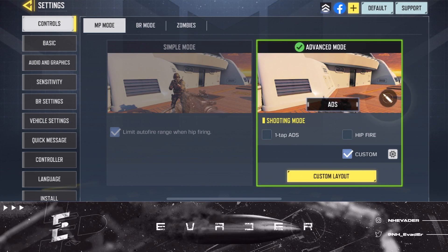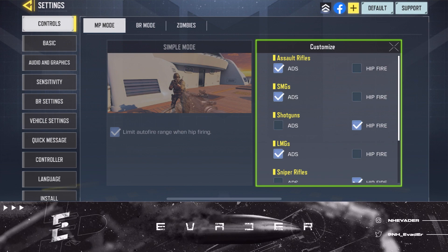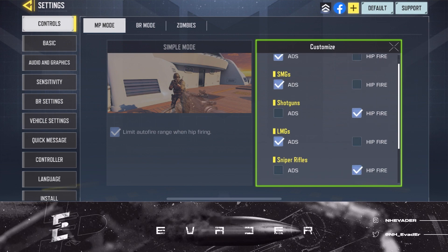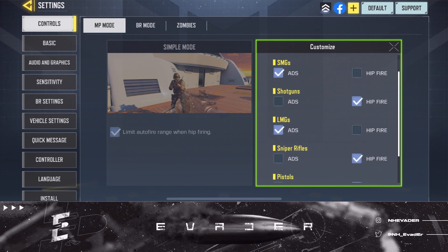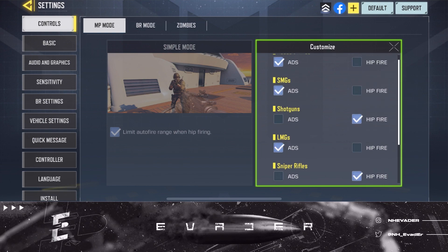You can customize how you want to shoot your guns. I have ADS on rifles, ADS on SMGs, and the rest of the stuff is kind of on hipfire. LMGs I have on ADS. Just depending on the type of gun you can change it, but it's all dependent on your play style. Always use advanced no matter what.